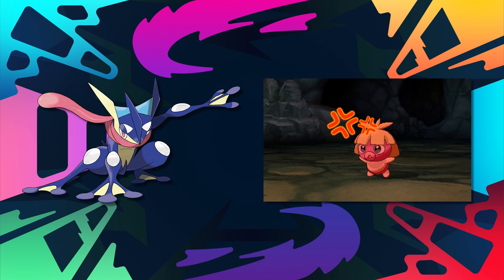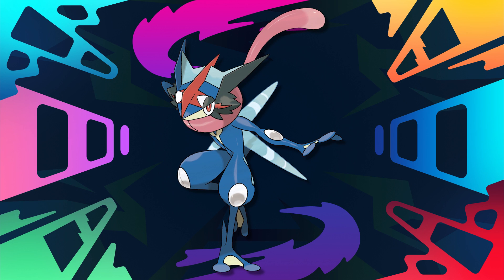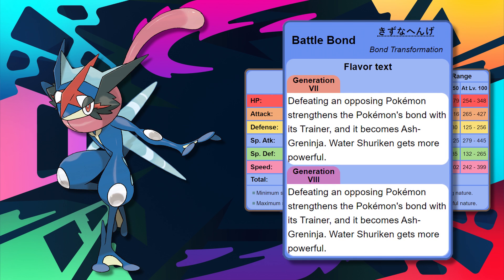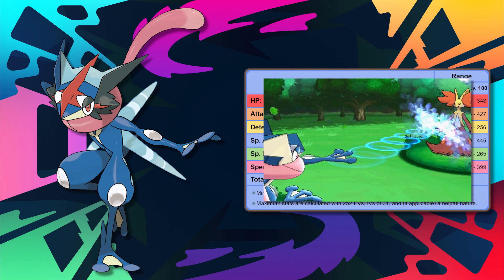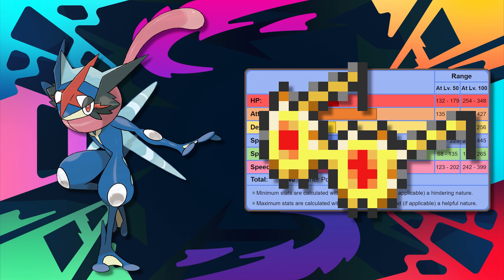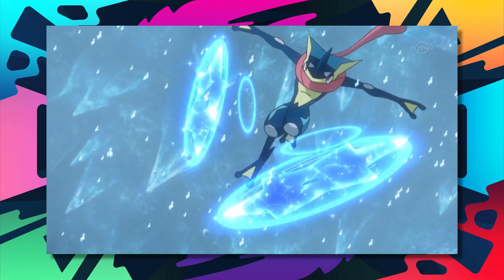There is one more point I need to cover: Ash Greninja. Ash Greninja is just stupid busted. It possesses the ability Battle Bond, which powers up Water Shuriken. Having that multi-hitting move powered up is such an extreme, and those busted stats help Ash Greninja decimate everything in its path. Water Shuriken was also made into a special attacking move in Gen 7, further aiding Ash Greninja. Choice Specs also helps out a lot here. Greninja is an amazing Pokemon — I would even argue it's the strongest of all the starters.